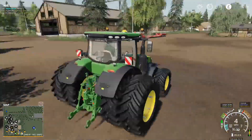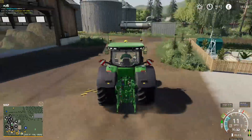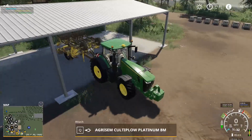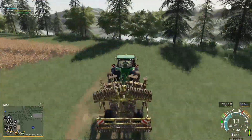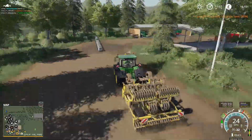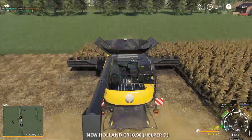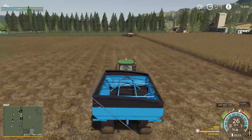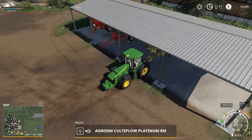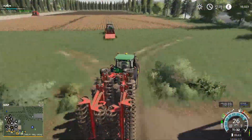We need to start sorting the rest of field two out and getting it ready to replant. We're going to take the duals off, we've got the cultivator on the back. Does this field need plowing? No it doesn't, so let's put the cultivator on - it's wider than the counter plow. Get the sunflowers unloaded again and hook up our cultivator, get that back to the field.